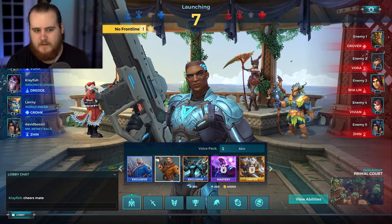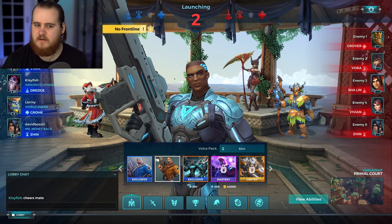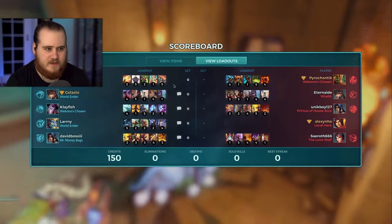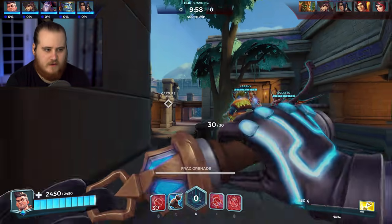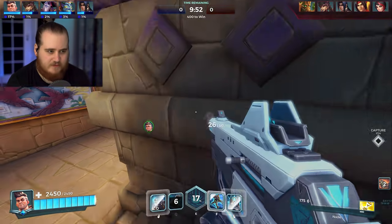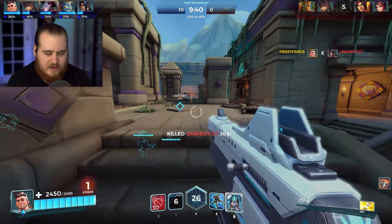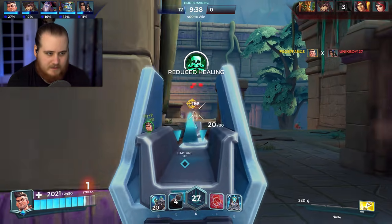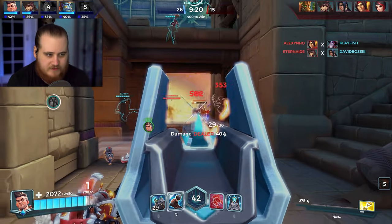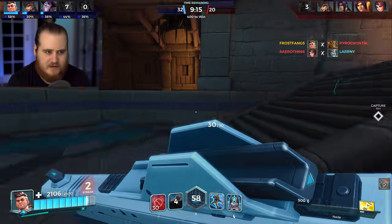Weirdly enough for game two, we've got Onslaught Primal Court again. We've got a Vora, a Dredge, a Grok, and a Zinn, and we're up against another Vora, a Grover, a Sha Lin, a Vivian, and a Zinn. We're still going to spam the nade, although I went for the setup that doesn't have the reset on the F because I don't feel like you really need it on this sort of map — it's really easy to just get that free reset, especially going for Kronos and not Quarter Eyes. Getting the nade reset on the F is kind of nice, but most of the time you don't need it if you're on a map where you can pretty consistently hit people with your nade.